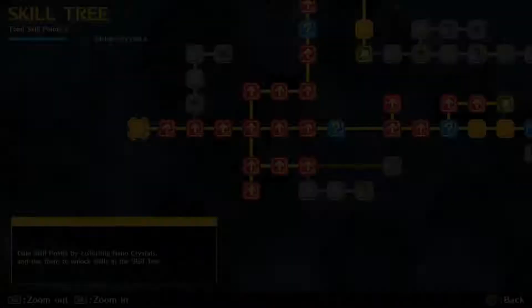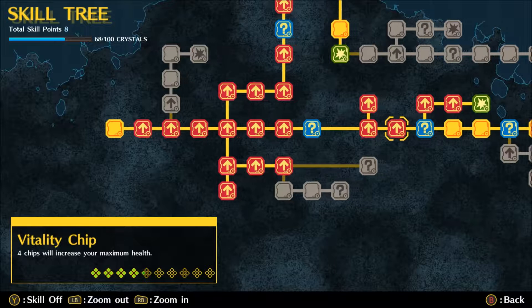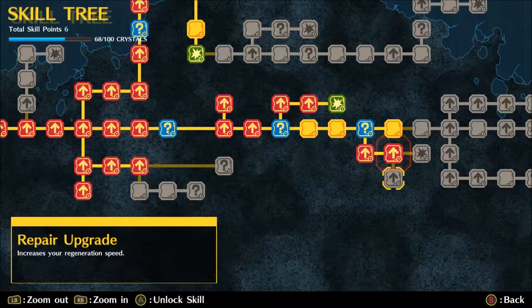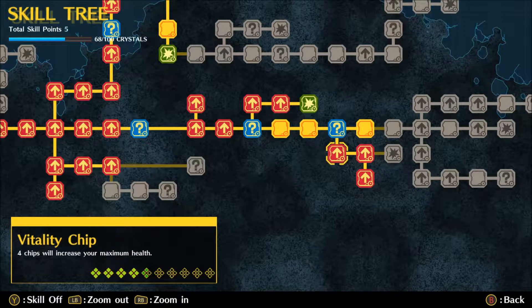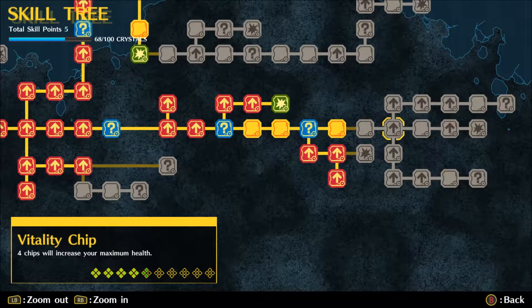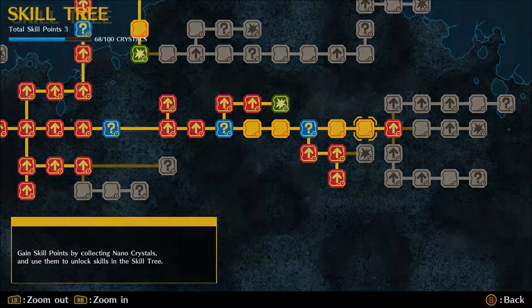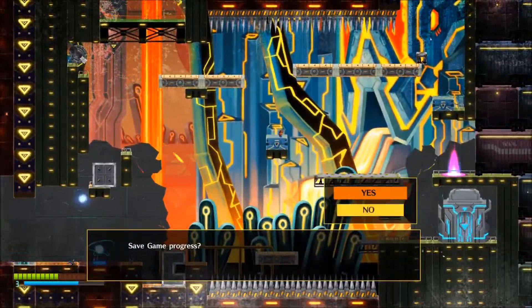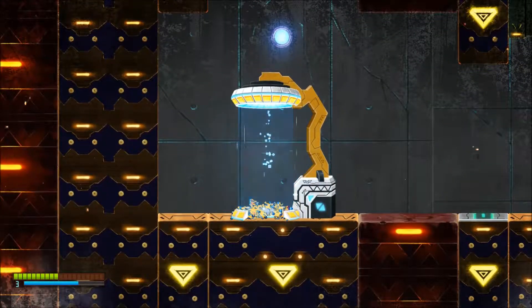Hold on, I have a skill tree — yeah, okay, cool. I still have a bunch of bonus points, I'm gonna try to upgrade my life. Vitality chip — you have to go all the way there. So that should give me an extra life point, yay. I'm gonna save real quick, 'cause if I die then I have to re-upgrade all my skills.